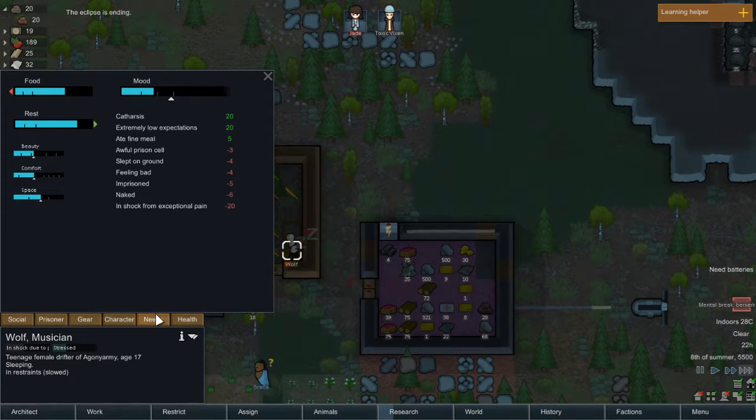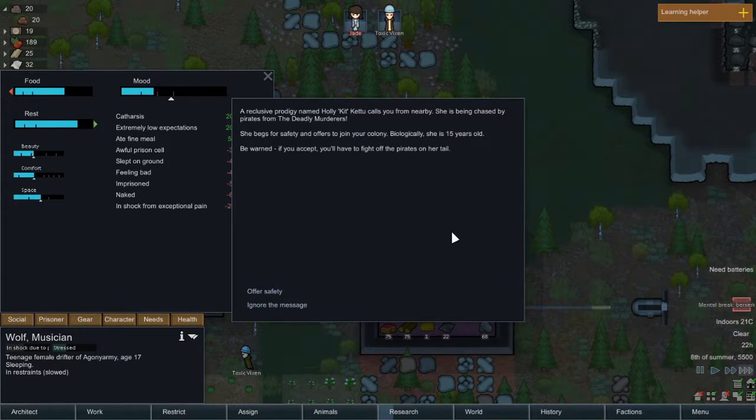A reclusive prodigy named Holy Ketu calls from nearby. She's being chased by pirates from the deadly murderers and begs for safety, offering to join the colony. Be warned — if you accept, you have to fight off the pirates on her tail. There wouldn't be many pirates, so I might as well. All right, you know what — offer safety. Yes!